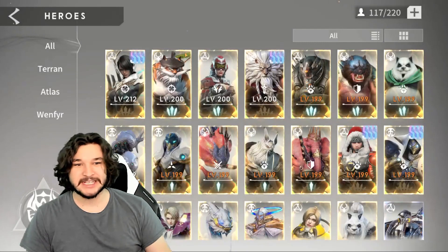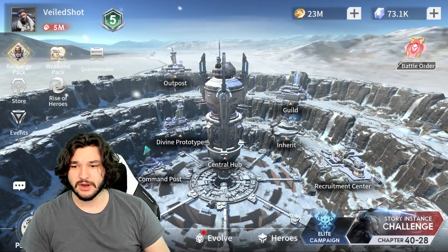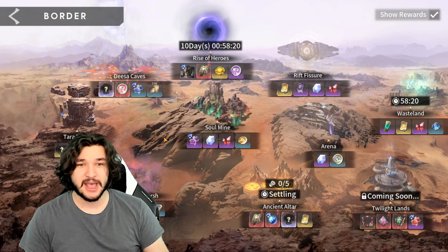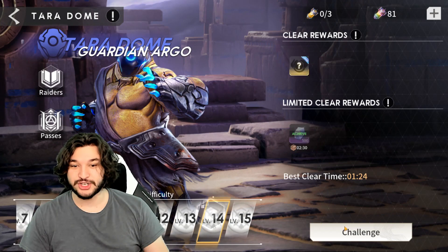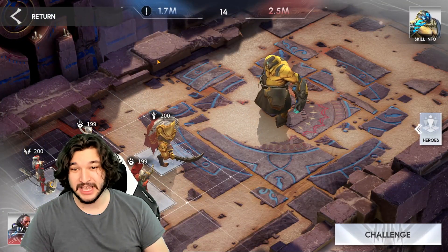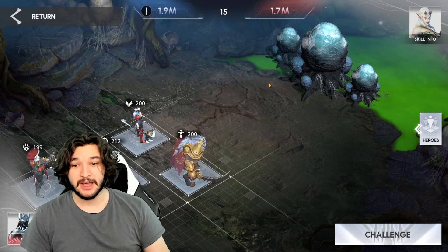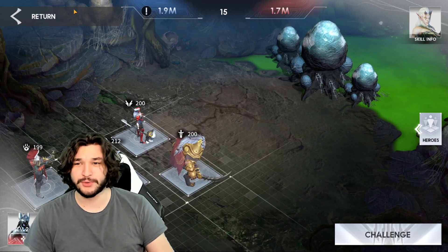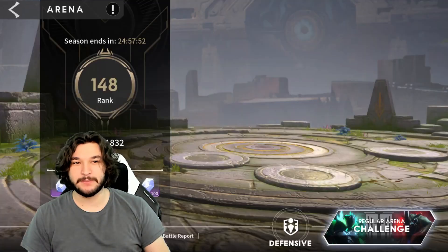Now let's quickly go through the game modes where Leo shines. In Tarot Dome it's a no-brainer — he's a great melee character who can lifesteal and often solo tank the mode. After that, Sin Sorrow Marsh — especially on manual — is actually quite good. If you manually control him through bosses and use your tokens every day, he performs well there too.